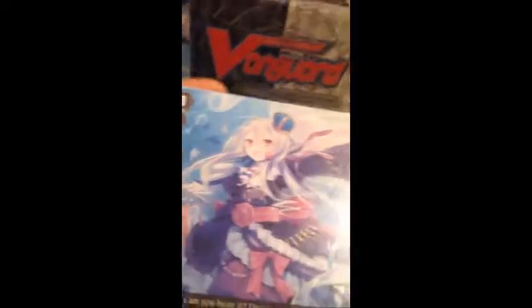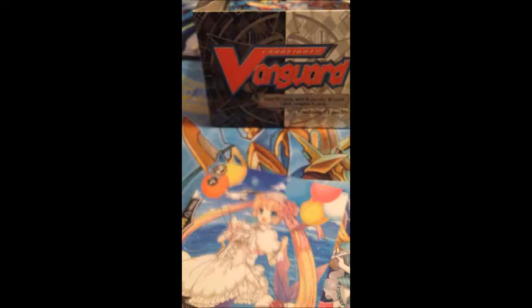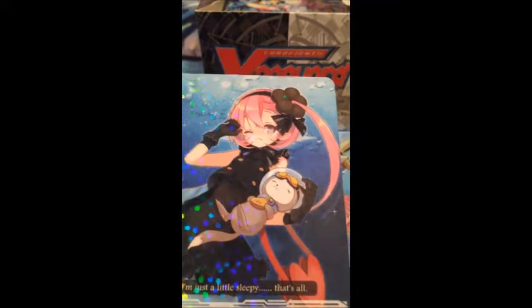Duo Lover Singer Darling. Prism Duo Avion. Duo Toy Box Minim. Duo Morning Charm Liffy. And Prism Duo Tizzle. So hopefully this will allow me to complete my Bermuda Triangle deck.